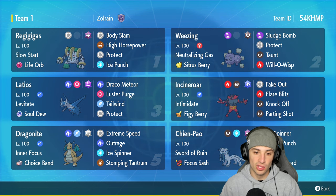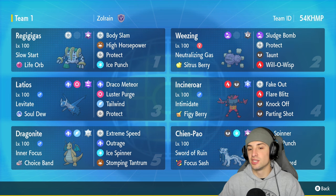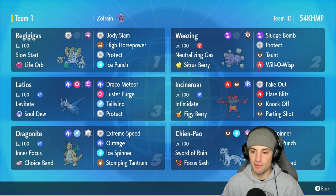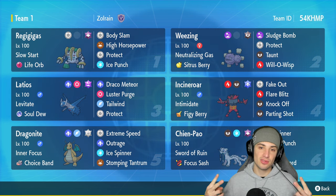We also have Latios in today's video, a cool Regulation F Pokemon with Levitate and its signature item the Soul Dew. It's got Draco Meteor, Luster Purge — which is a new move it learns — Tailwind, and Protect. In our fourth slot we've got Incineroar. Incineroar is so solid in Regulation F: can Intimidate, can Fake Out, can pretty much do it all. This one's a normal build with Fake Out, Flare Blitz, Knock Off, and Parting Shot, rocking the Figy Berry with Intimidate.